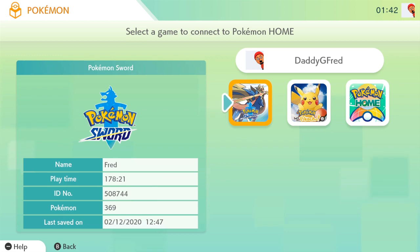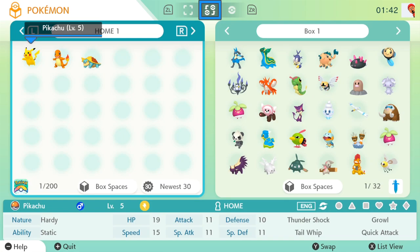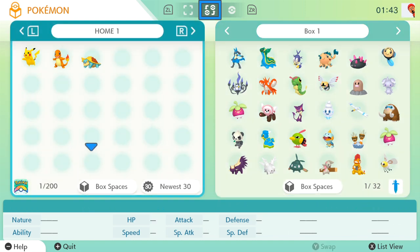Once you do that, in the main menu of Pokemon Home you're gonna want to click on the top section where it says Pokemon, right over Pokedex. That's going to take you to all the games — Pokemon Sword, Shield, Let's Go Pikachu, Let's Go Eevee, and of course Pokemon Home.